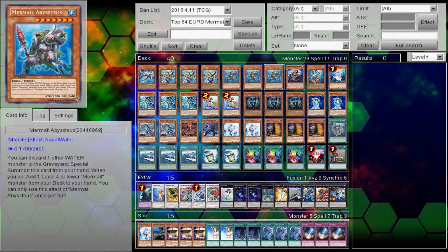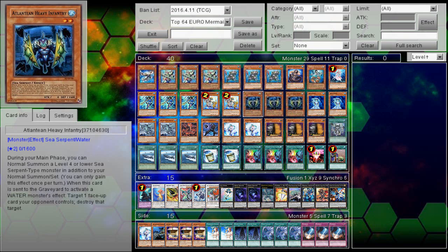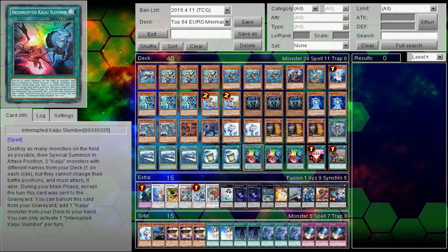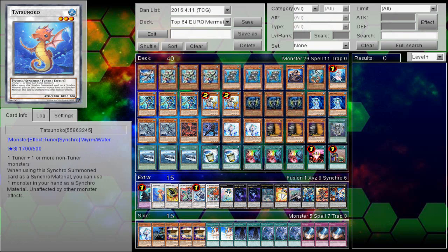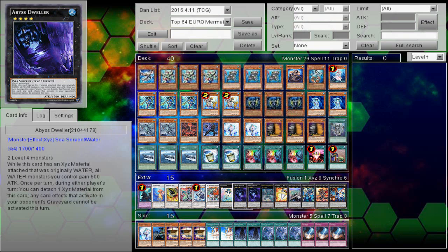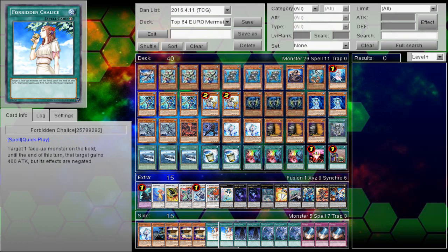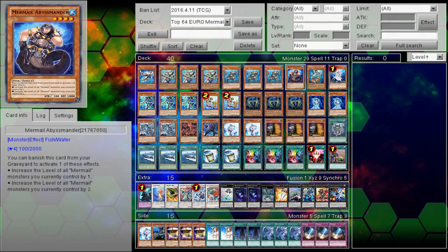It does have things like Aqua Spirit and Mermail Abyss Mander. It's playing the Interrupted Kaiju Slumber Engine, it's playing Hand Traps, all in one. A lot of people that have been trying to play the Mermail deck lately have gone to more of the dark-filled version that has the Interrupted Kaiju Slumber Engine, and sometimes stuff like Gorzes, Undine, and Controller, and Allure of Darkness for extra draw power. But this build does not go for any of those - it actually goes for a slightly different approach, and it has a card that is very interesting in the form of Mermail Abyss Mander.